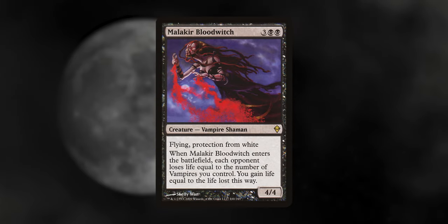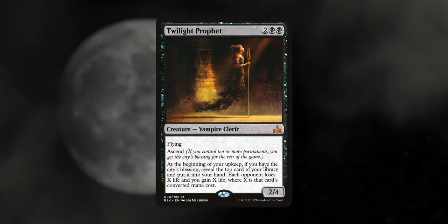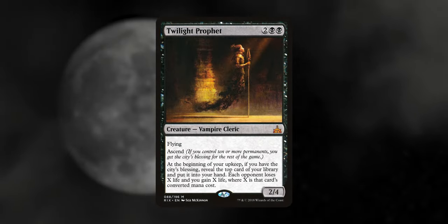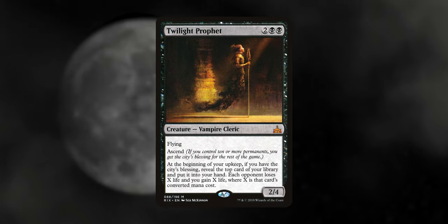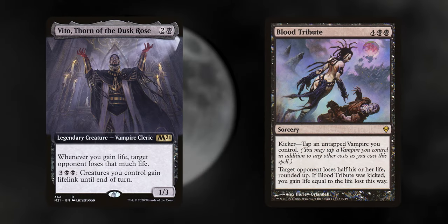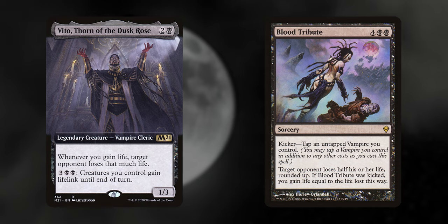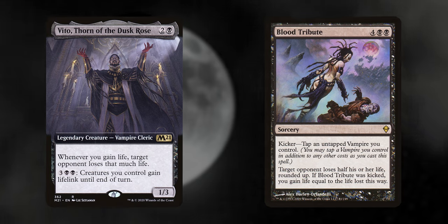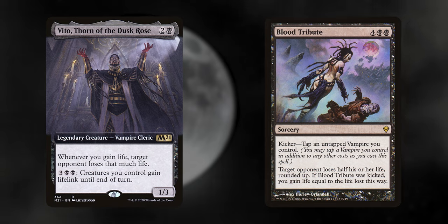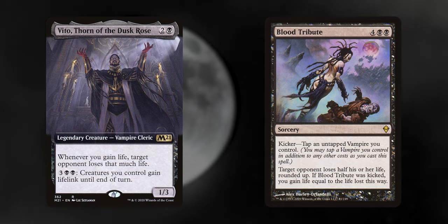Malachur Blood Witch makes each opponent lose life equal to the number of vampires we control, and we gain that much life. Twilight Prophet makes opponents lose life and we gain life equal to the mana value of the top card of our library on our upkeep, as long as we have the city's blessing. Vito, Thorn of the Dusk Rose and Blood Tribute create a very nasty two-card combo where an opponent could die in one go: cast Blood Tribute kicked, force an opponent to lose half their life and you gain that much, then Vito does that much damage again. Man, I love it.